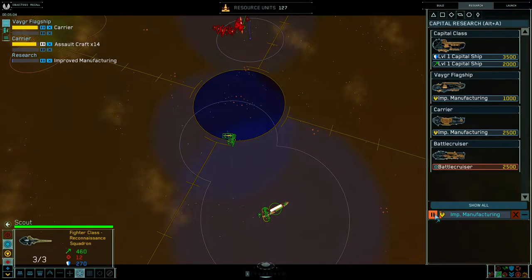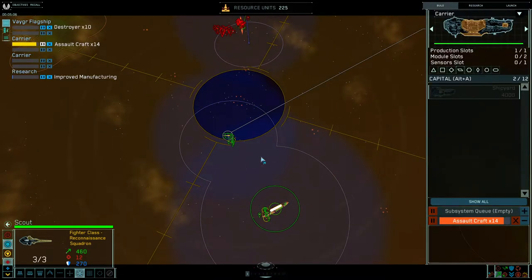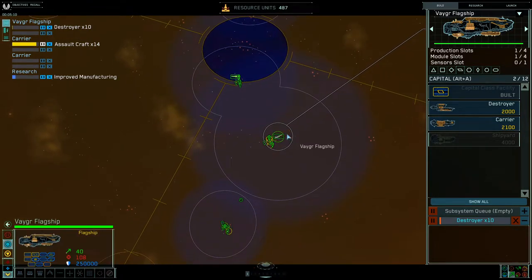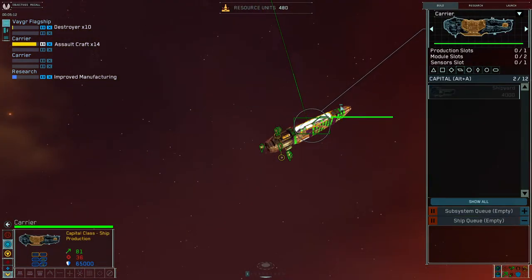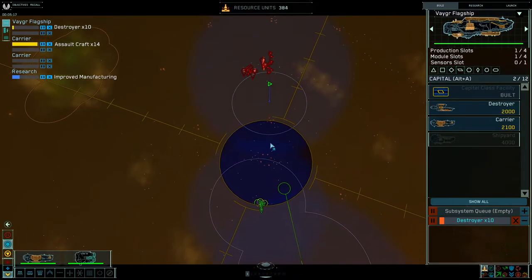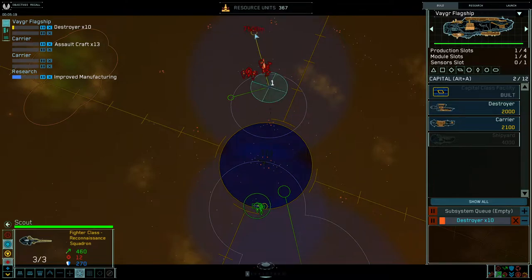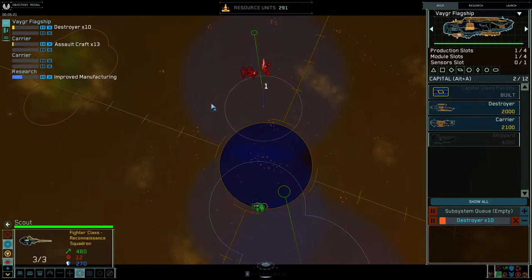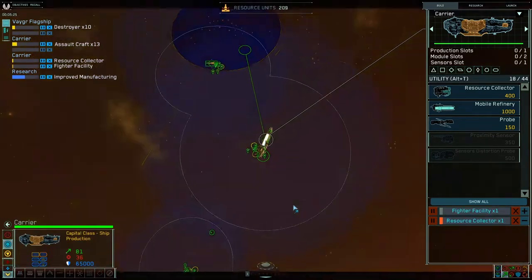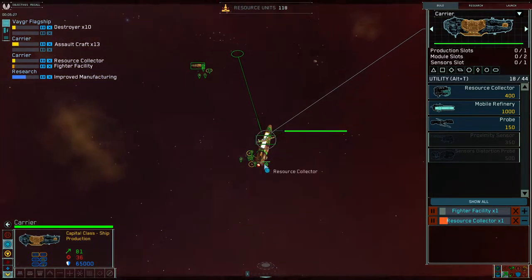As soon as the carrier is done building, you start researching again. Since this isn't what we want, you start pushing your flagship up and leave your second carrier behind. You want to queue up Fighters, go on 18 collectors.